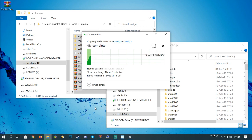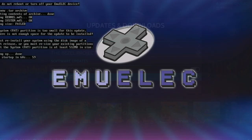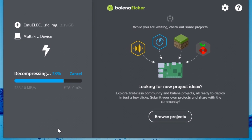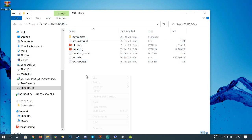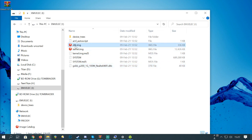I tried updating Emuelic 3.9 to 4 from within the system, but it failed. To update, you should first backup all of your ROMs. Then with Etcher or Win32 Imager, write a fresh image of Emuelic 4.0 to your microSD. Copy over the DTB file for your chipset. Once you've done that, insert it to your Android box, boot it up, then shut down. Put the microSD back into your computer and transfer the ROMs back on.